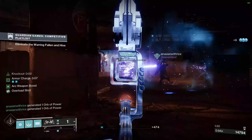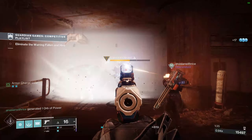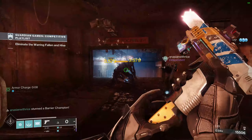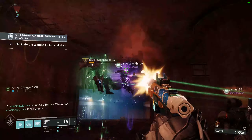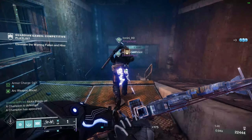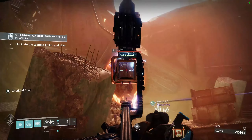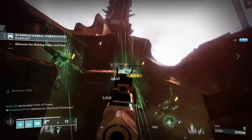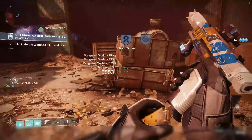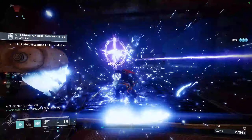A few key notes before Season 21 starts: Finest Matter Weaves will be cycled out. Next season you'll be able to dismantle them for an enhancement core without having to kill a major. So if you have a bunch saved up — I have around 200 — that's essentially 200 enhancement cores for yourself.